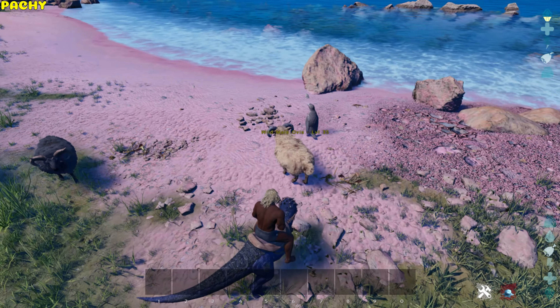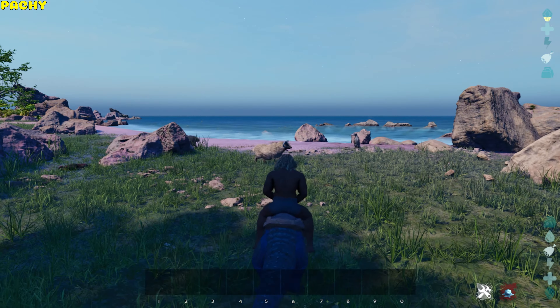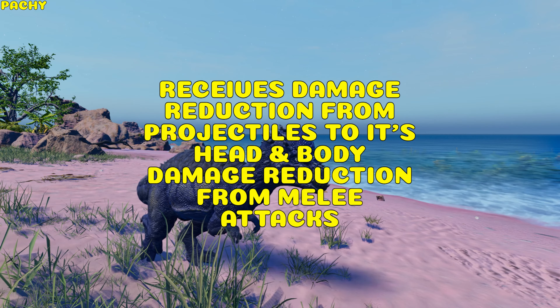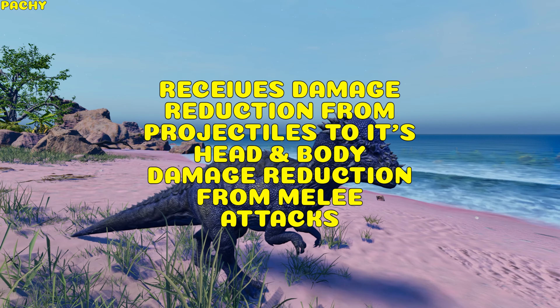Pachycephalosaurus. Its headbutt attack deals 1.7 times torpor of its melee damage stat, and the ram attack does 3.5 times torpor. It can jump. The Pachy's head reduces damage received from projectiles, and the body has damage reduction from melee attacks.